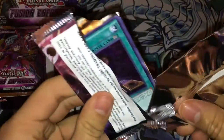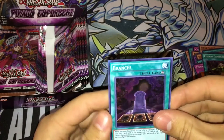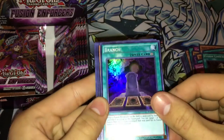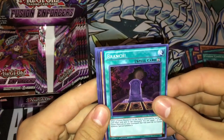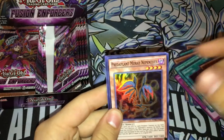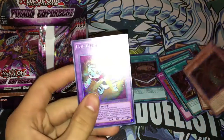I hear one of the fusion spell cards for the Invoked is pretty hard to get, so I'm hoping I at least get one. If not, I'll probably get another booster box — these aren't that bad. Another Predator Plant, oh god guys, another Predator Plant, and we got Frightfur Tiger.